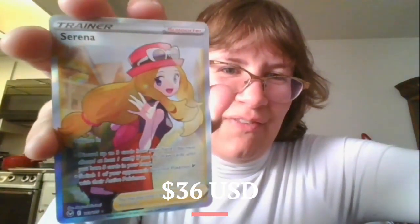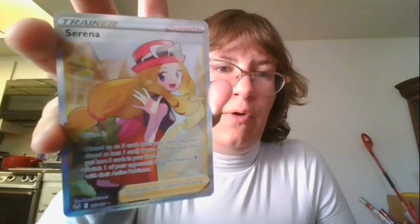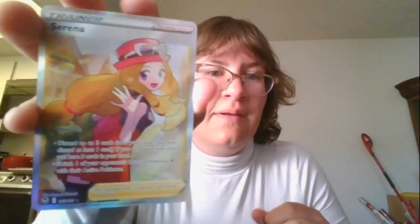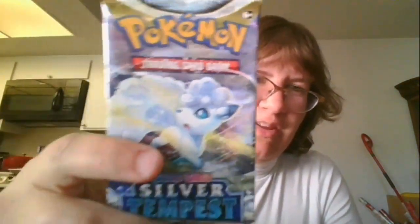We have a Full Art Serena. Man, I definitely love the look of this card. Now, if you watched the original anime, you'll remember for the Kalos season that this was Ash's partner throughout the journey. Basically if you're playing as a girl, she's your player character. But seriously, first pack and this is what we get? Okay! So definitely worth it, even without the extra cards.